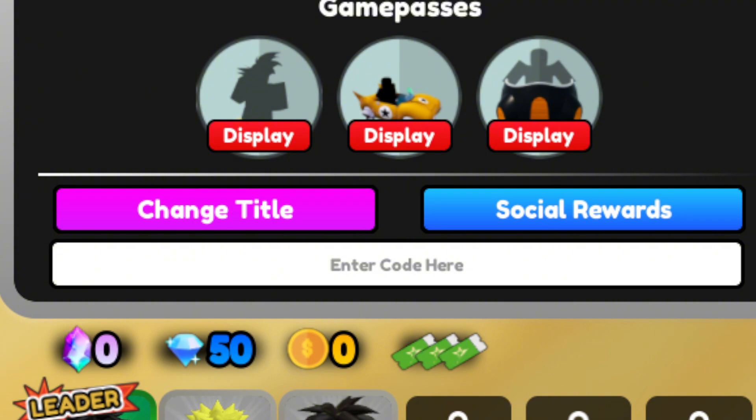To use the first code you need to have played the game for at least five minutes and be level 40. It's the newest code in the game: 'super day day kid 100k sub'. This code will give you 220 stardust and 9,000 gems.